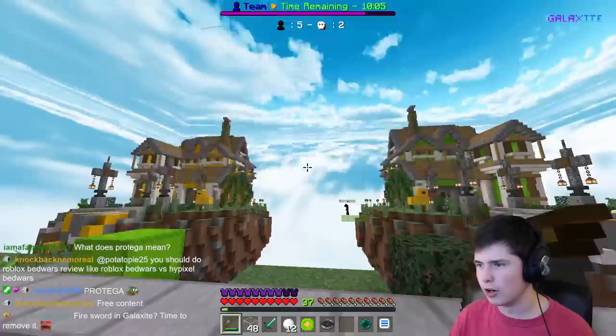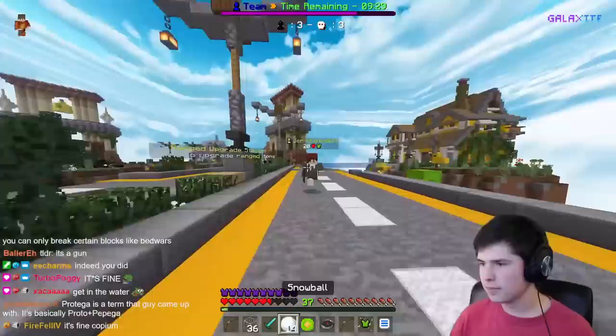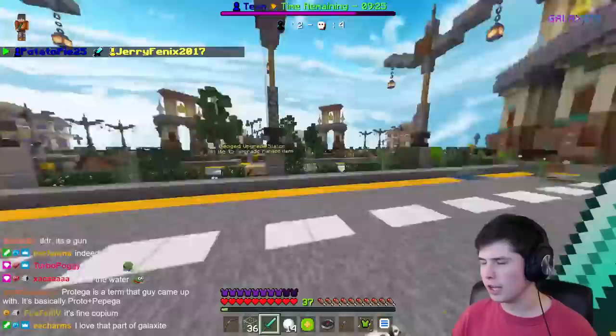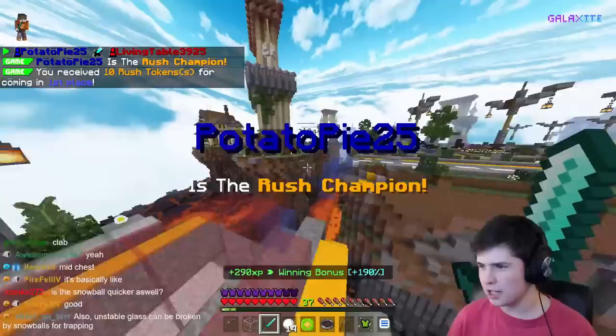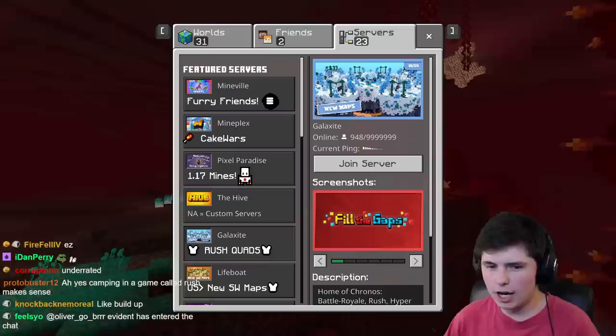Projectiles are a little bit different on Galaxite — with a bow, you'd expect a normal arc, but on Galaxite it goes straight pretty much, so you have to be aiming basically right at them. Also, there's no fall damage on the server. Snowballs also kind of work a lot like Hive — you throw a snowball, get them up in the air, combo, easy clap. Overall, I think Rush is a really cool game and a really cool take on the Skywars game mode, and I don't really think there's too much I don't like about it.